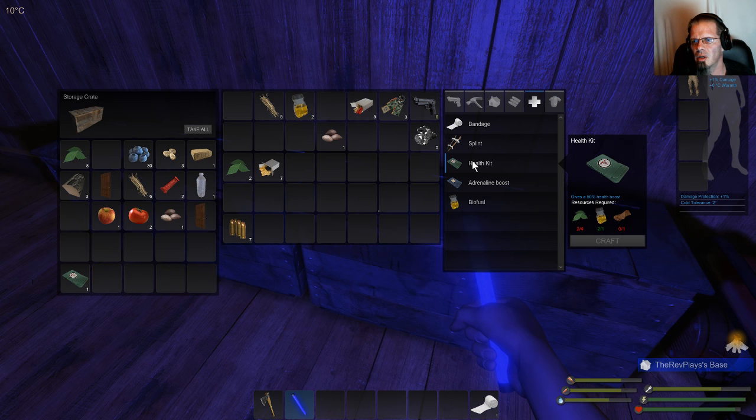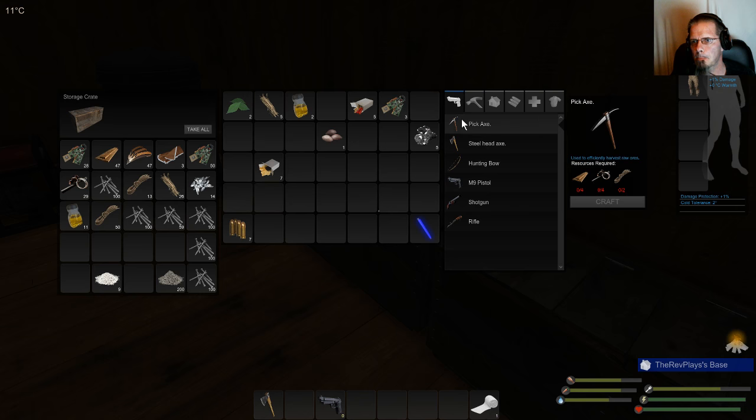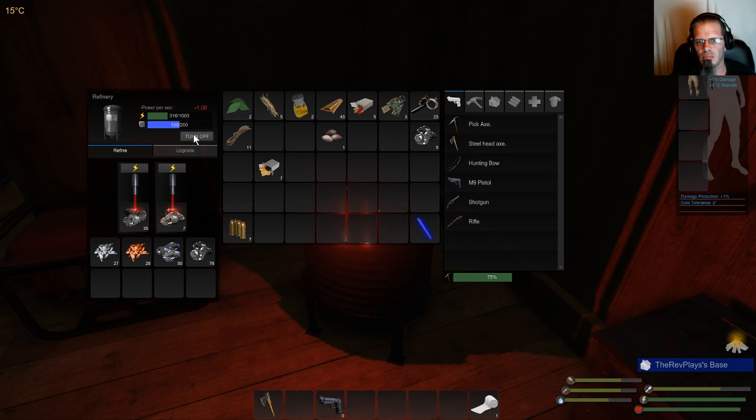Since we're about out of health kits, let me get some made up. Did I use it all? Damn it. Our gun's made. Another really important thing we're going to need is our pickaxe so we can continue to make this stuff.